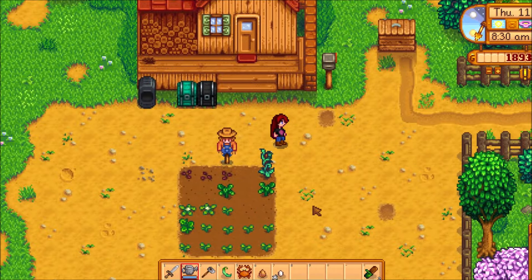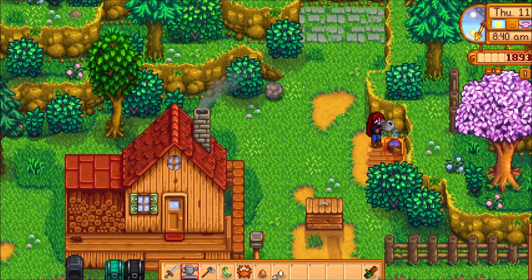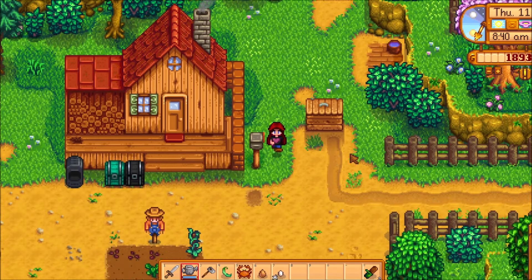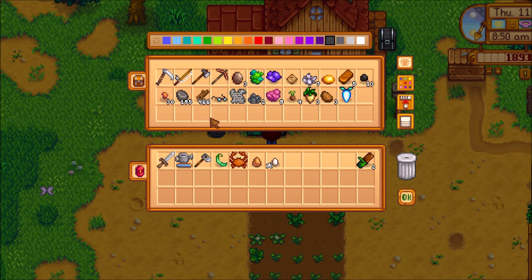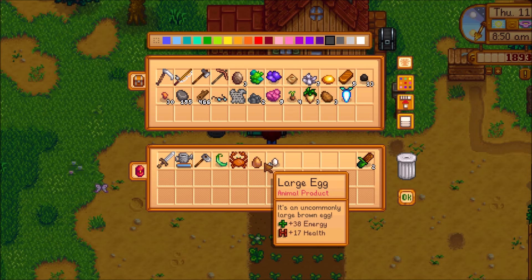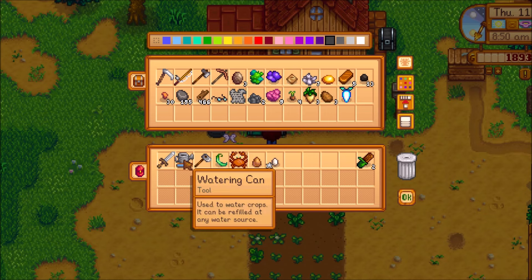We need six parsnips. I can do that. I left the wood at the community center, didn't I? Or did I bring it up in the mine? No, I brought it back home with me. Good. We got a large egg too. I need that for the community center. The small egg I do not. Alright, that helps.